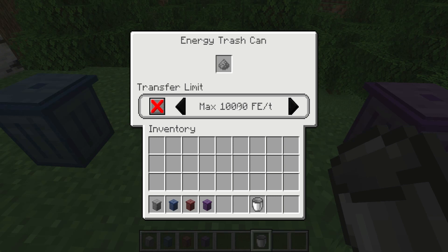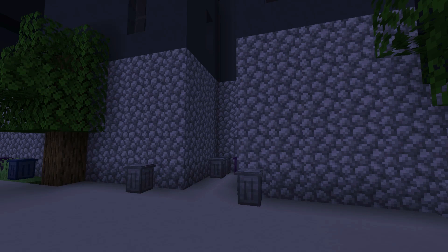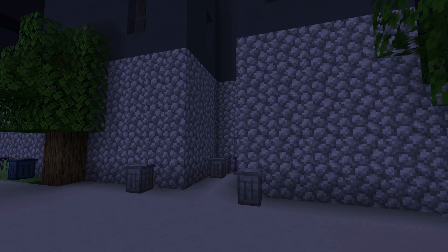The Energy Trashcan does, well, something — I'm actually not sure what it deletes. The description claims it deletes energy, but what that looks like in Minecraft, I have no idea. Finally, the Ultimate Trashcan does everything the other three trashcans do, but in a smaller package. And even if you didn't want the trashcans for their functionality, they look pretty good in a city setting.